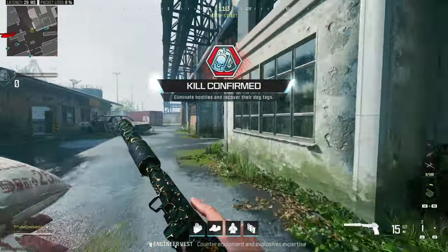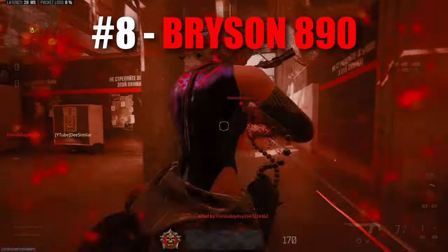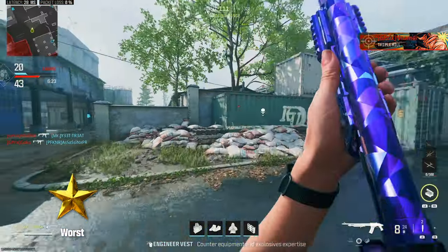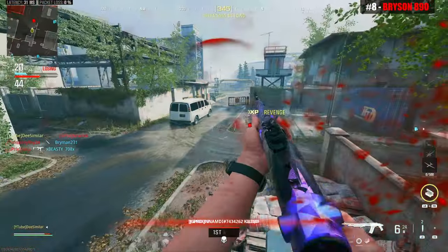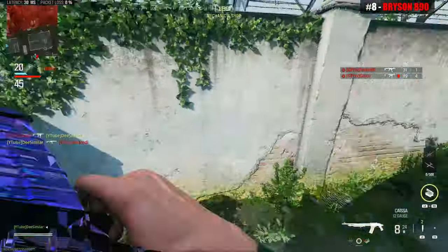Moving on to the number 8 spot, we have the Bryson 890. This shotgun isn't much better — it's a hit marker machine. I get more one shot kills with semi auto shotguns than I do with this pump action shotgun.